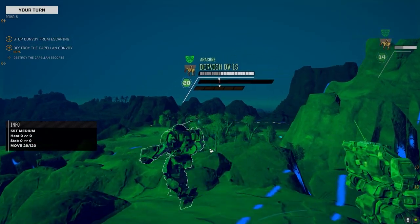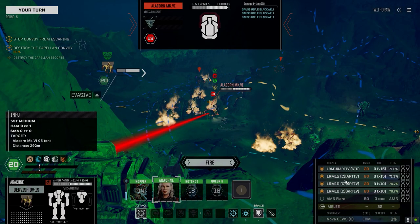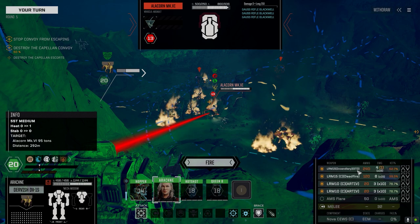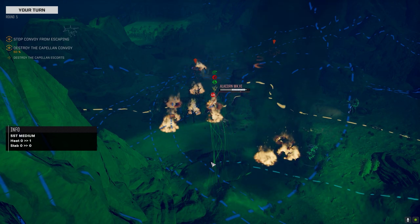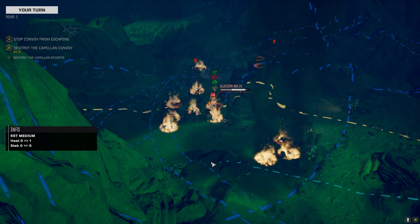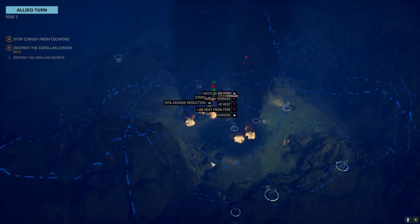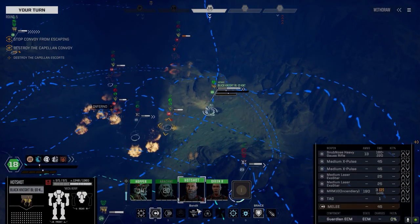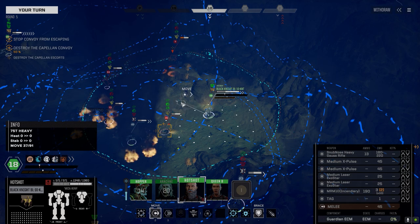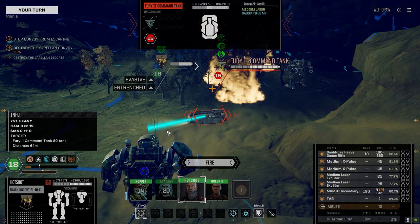Let's move into here. We're going to target this guy and switch to incendiary. Not a good chance to hit but we're still going to fire. Good damage. No LRM remaining - I never did put the Artemis in, I should have done that. Let's see if we can shut this King Crab down. Still in close range, let's get in here. Burn him.